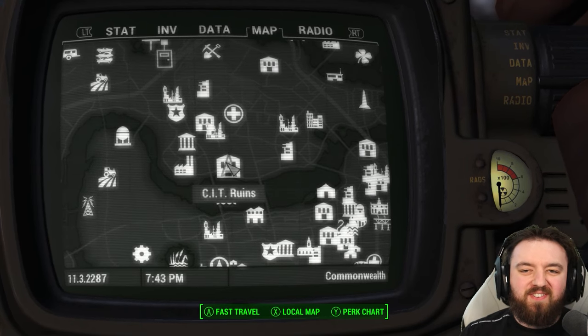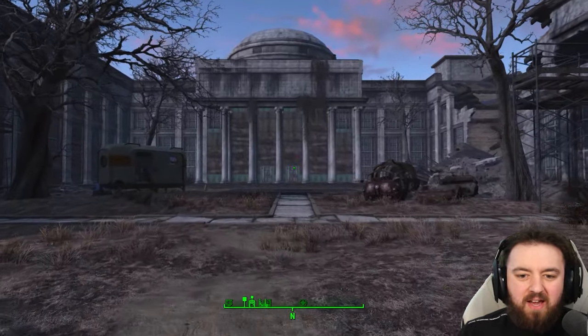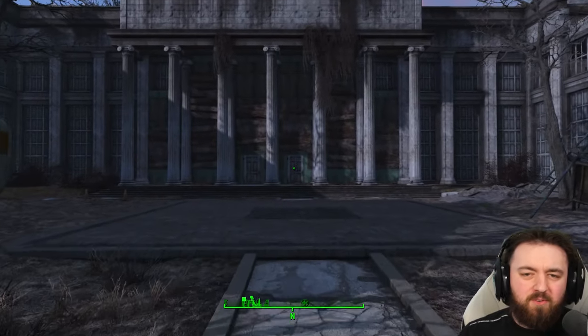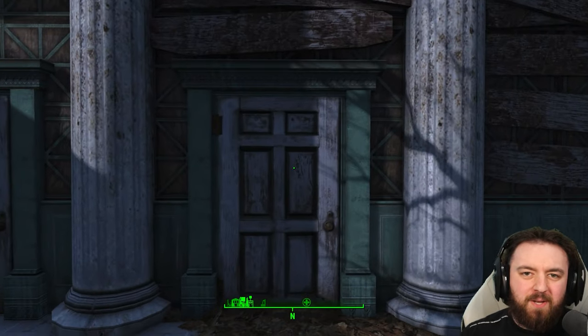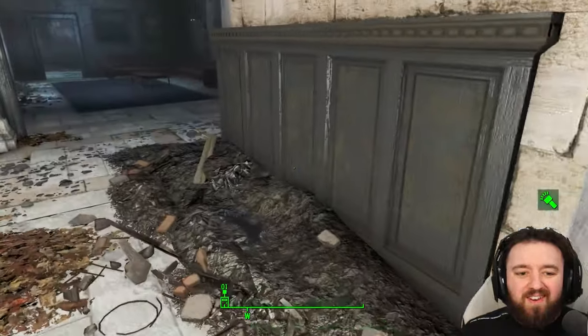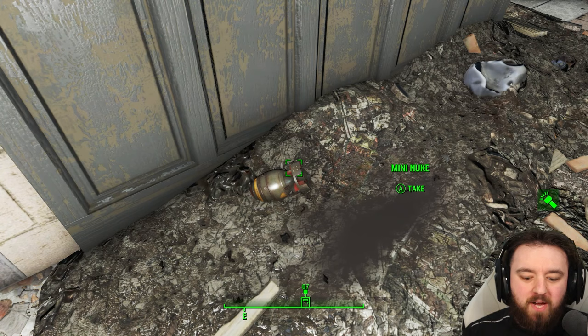Now just a short trip north to the CIT Ruins. It's found in the rotunda here — I have absolutely lost count of how many mini nukes we've picked up. Fun fact: they're the heaviest ammo type for any of you that play Survival mode. This one is just over here to the left and you can find it again blended in to the debris pile.